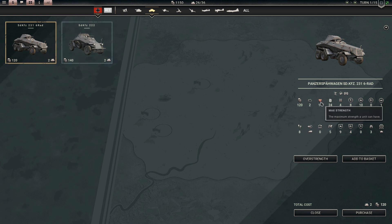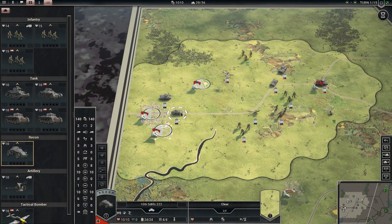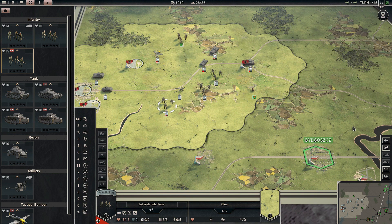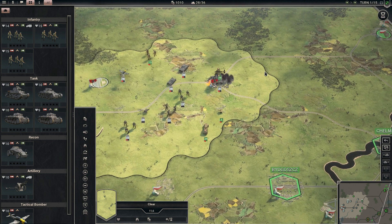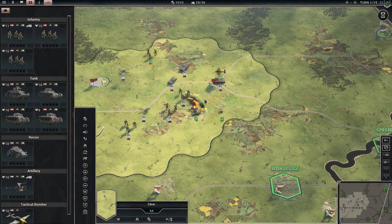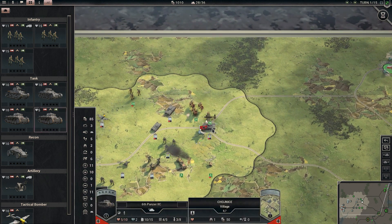Looking at the stats: strength, how many slots it takes — I've got 10 slots available — max fuel, max ammo, soft attack, hard attack. I'll go ahead and purchase one of these recon units. With time I'll learn what works and what doesn't. Let's go ahead and end our turn. I want to get myself a fighter as well, because seeing that he's got air power, if I can bring in fighters to deal with them that'll be ideal. Right now I've just got the bomber.